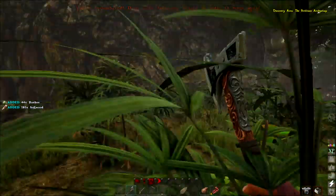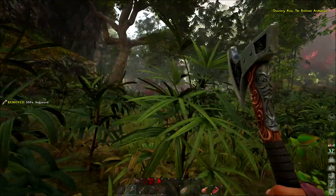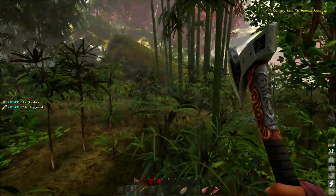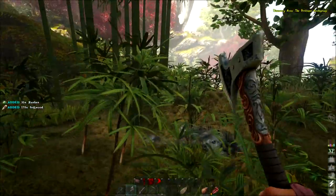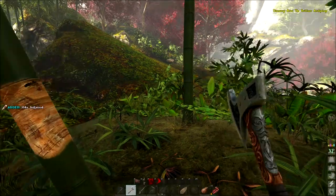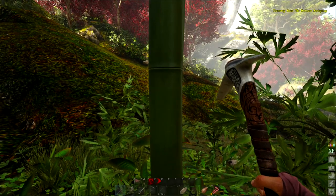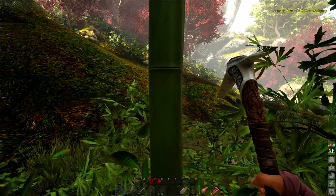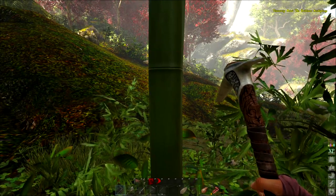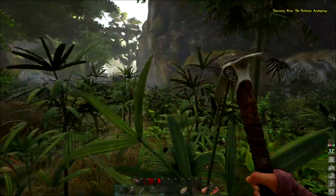These big trees give a little bit extra. Now I know: the pick gives me more thatch, the axe gives more wood. That also applies to animals you kill — the pick gives more meat, the axe gives more hide. It also applies to stone: pick gives more flint and metal, axe gives more stone. I've played Ark, so I know this is set up the same way. But thank you for putting that in the comments.